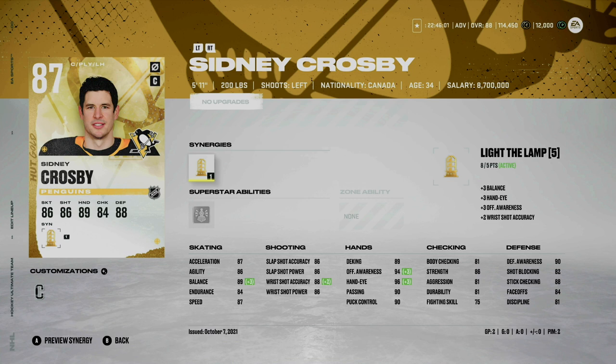Up next is the captain, the leader of the team — my main man Sidney Crosby. Don't click out if you're a Crosby hater, that's okay. This is a great card and I pulled him untradeable on the first day of EA Play — I can't believe it happened. He does have Light Lamps energy; I have eight out of five people with that activated. It bumps his wrist shot accuracy up to an 88, and his hands are high 90s. Offensive awareness is a 94, hand-eye a 96 — everything else is pretty much a 90.